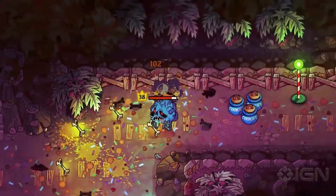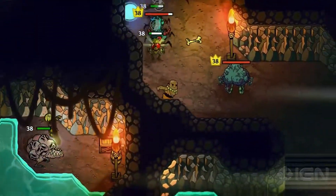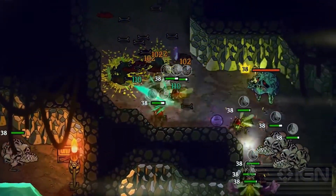What tougher enemies? Well, take these blue blobby guys called Corpse Exploders. They explode corpses into a bunch of projectiles, which — yeah, it's pretty annoying.